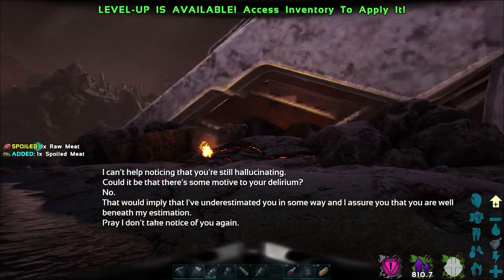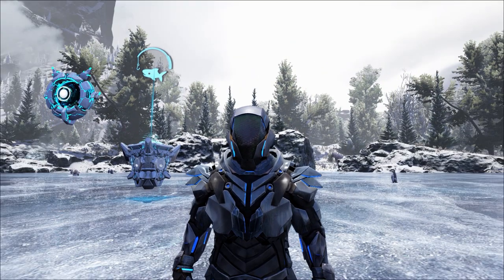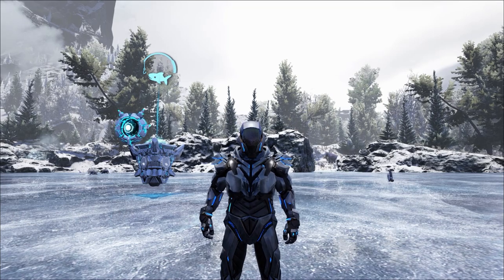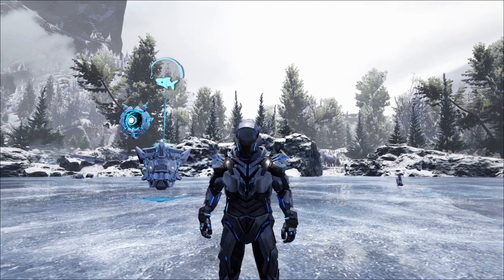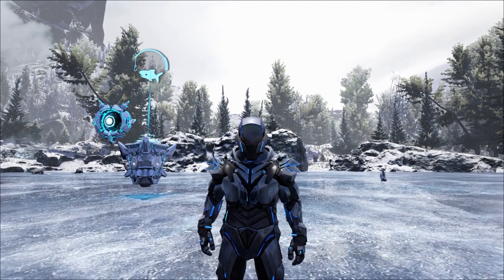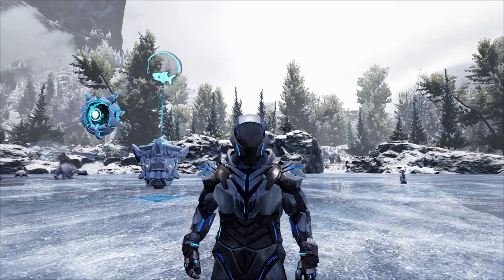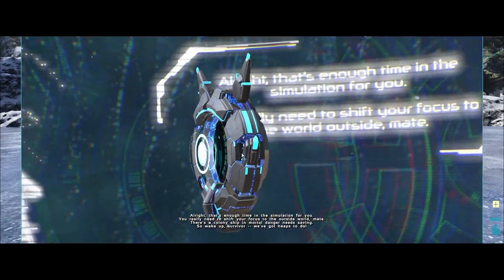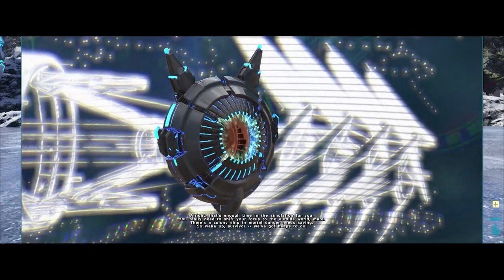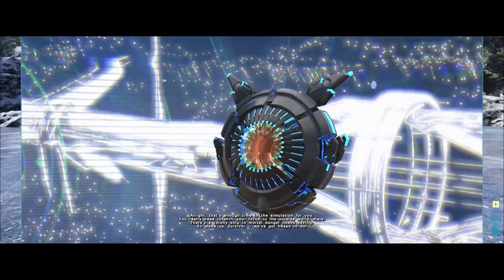For our fifth and final note we need to head over to the ice lake in the snow biome. We've just come out to the ice lake in the snow biome to unlock our fifth and final note. If you just track the ice fishing mission, it'll bring you here quite easily. And of course this is going to be the final note for all of the Genesis 2 Chronicle extra notes leading up to the release of the game. So I'm just going to open up the artwork as well so we can take a look at that in this one. In-game dialogue: 'Alright, that's enough time in the simulation for you. You really need to shift your focus to the outside world. There's a colony ship in mortal danger that needs saving. So wake up survivor — we've got heaps to do.'